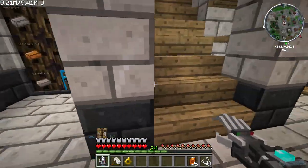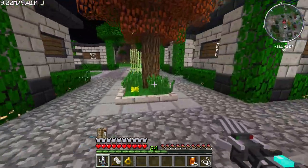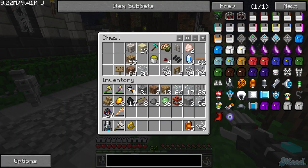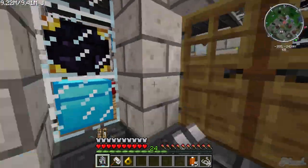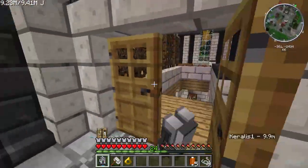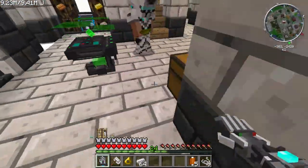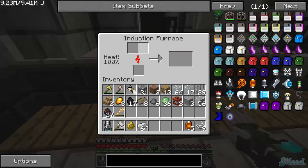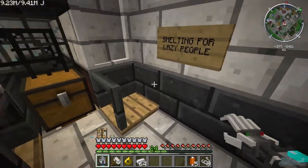The only problem is I don't have enough ender pearls. How many solenoids should I make — like three stacks? You need a lot of them, trust me. Oh boy, this is getting hard mode now. Well, once you're done you have it forever, so that's true. I got the iron — three stacks is how it goes.